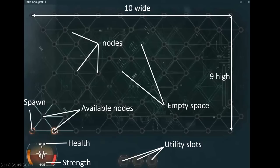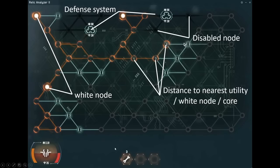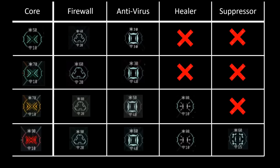You can also see your virus here, with the amount of health and strength it has. You also have the utility slots for when you pick up good things. You can find good things but also bad things — here is the defense system, which disables adjacent nodes. You can also find white nodes, which are basically surprise packages: they can either have a defense system or a useful utility.